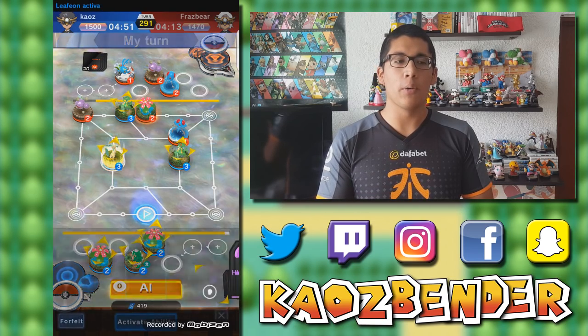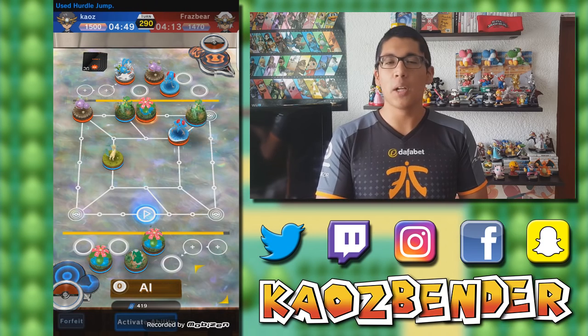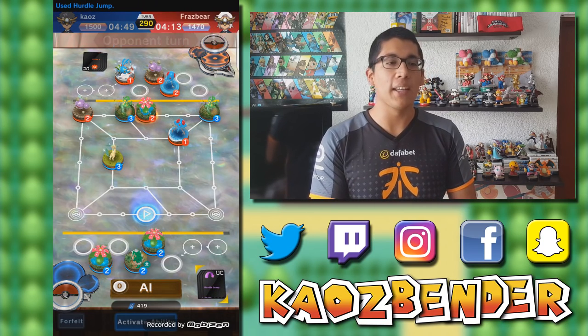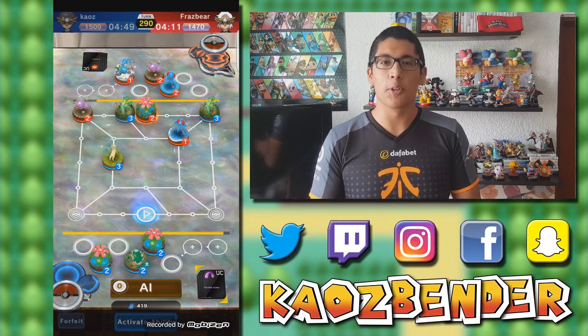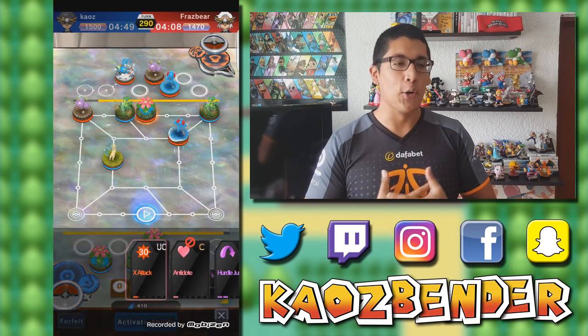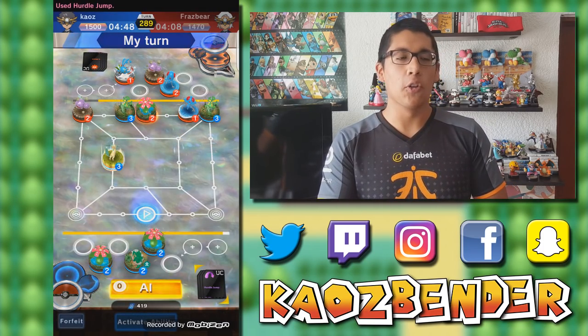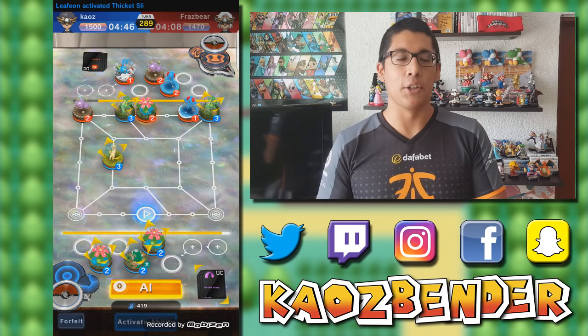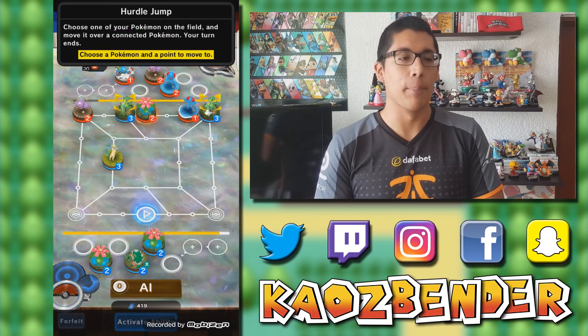He decides to put his Tentacruel right there, and now I am threatening both of the entry points. If either piece moves, I have a pretty nice shot at taking both of them. He decides to go off with the Tentacruel but he doesn't really attack, which is really odd. I use one of my Hurdle Jumps, and right away he's in a really awkward position because obviously you don't really have that much of a way to counter this movement. Three of my pieces have three MP.